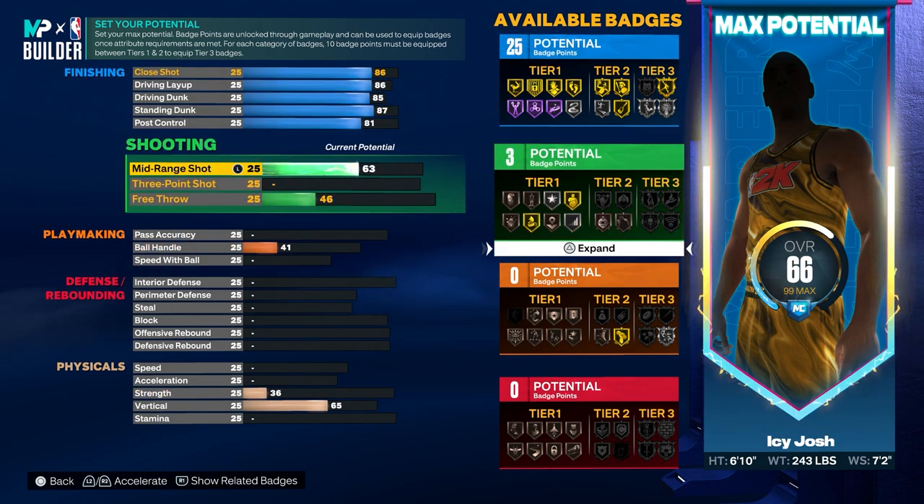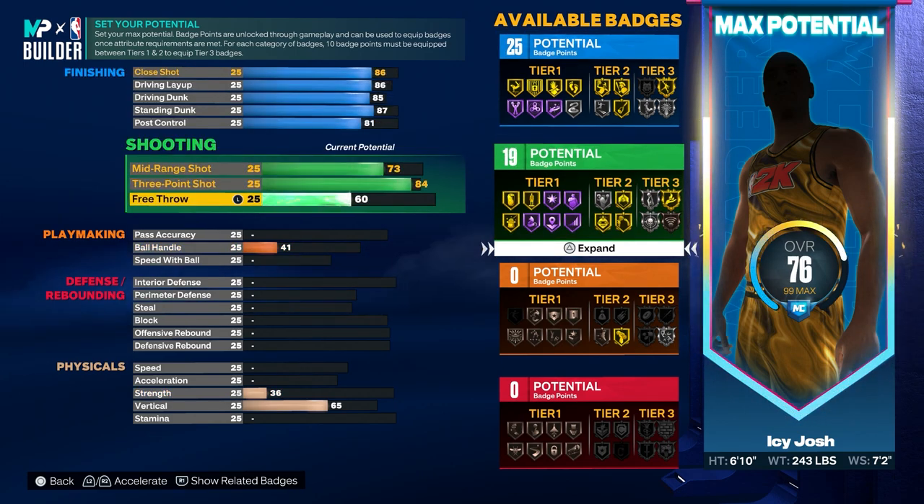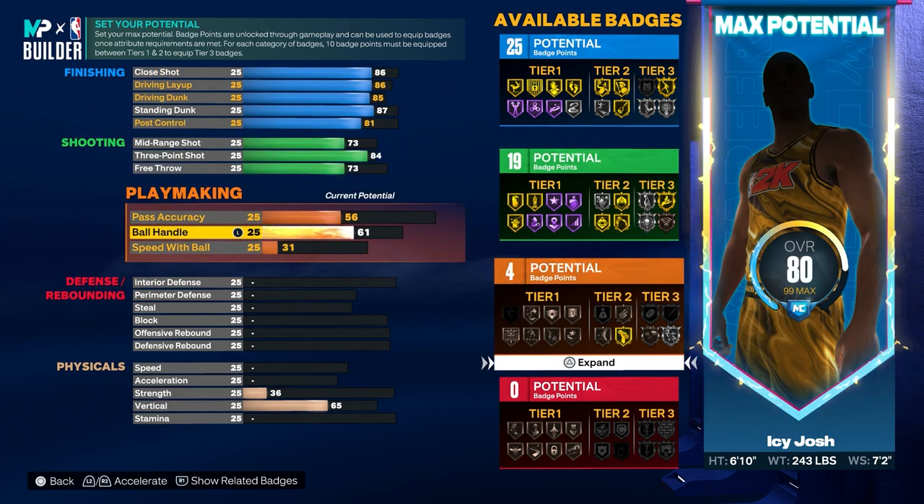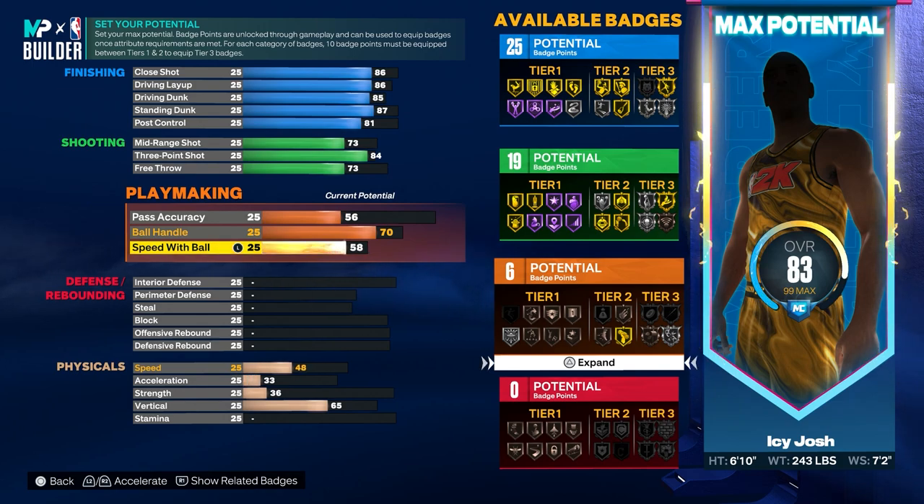For the mid-range, go ahead and put that to 73. For the three-pointer, you want that to be at 84. For the free throw, go ahead and put that to 73. Then you want 56 pass accuracy, 70 ball handle, 59 speed with ball.